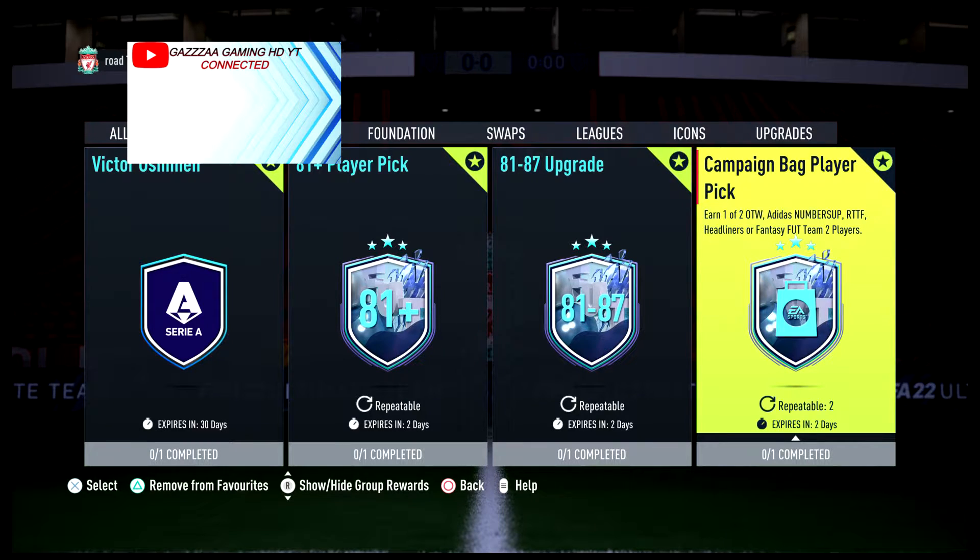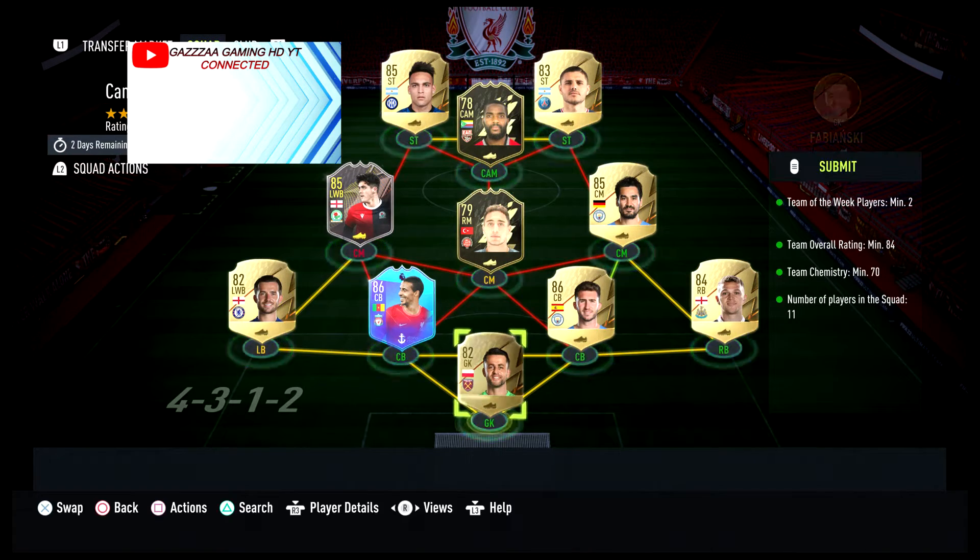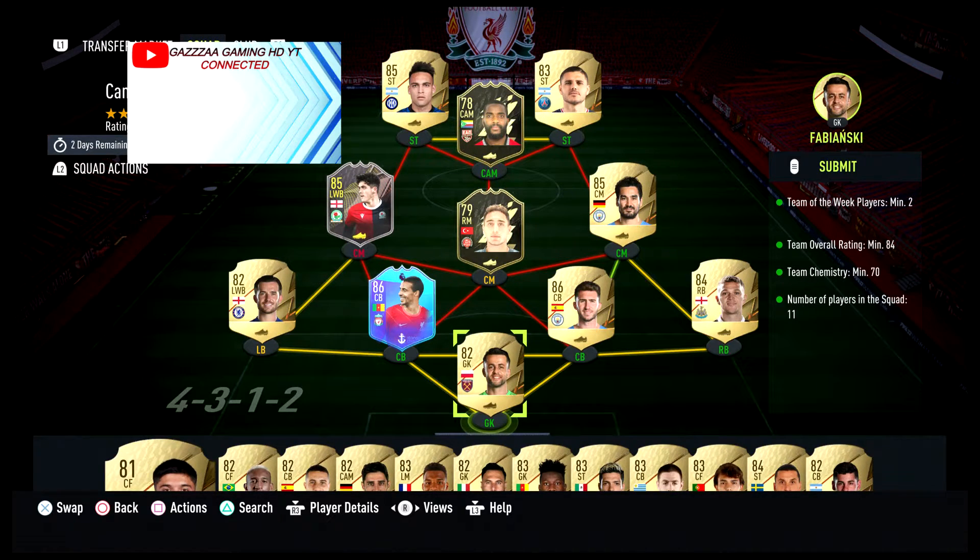Hey guys, welcome back to a brand new video for the channel. Today we've got a campaign bag player pick, and you can add the Adidas number up row to the final headliner Fantasy Foot Team. This is repeatable — you can do it twice. I've only done it once myself, as you can see on the screen right here.